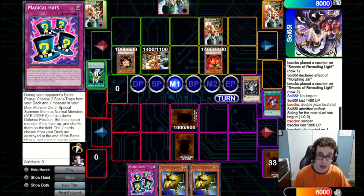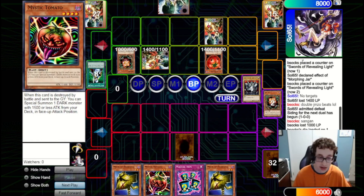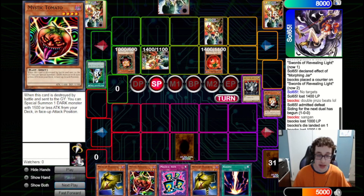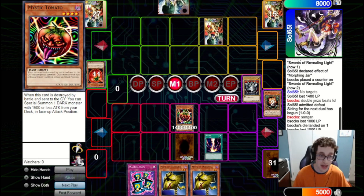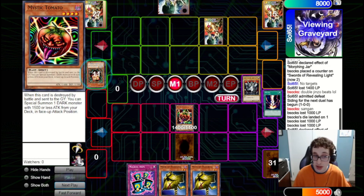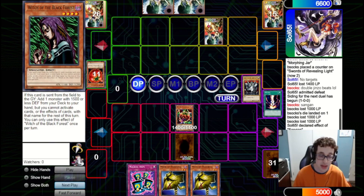They summon out a Tomato and attack into our set — it's Sangan, so we'll be able to search our deck. We're just getting a Tomato here, which can clear their Sangan potentially. We draw a Raigeki, so we summon out the Tomato and fire the Raigeki, clearing their entire board. They will get a search off the Sangan unfortunately, but we attack in for 1400, feeling pretty good about that. We pass back to them and they bring out a Witch, fire a Fissure, which is quite unfortunate, and attack in for 1100, passing back to us. We are running pretty low on Life Points.